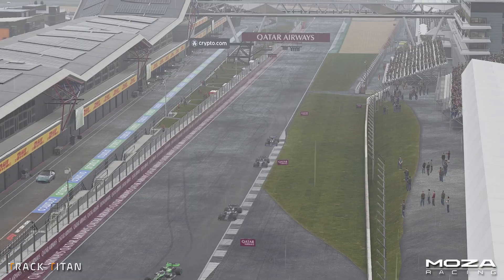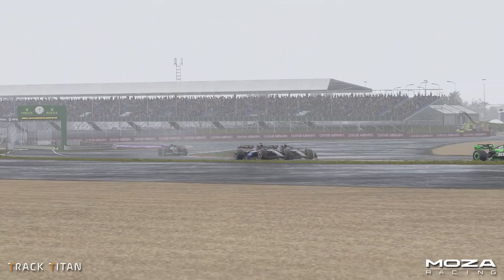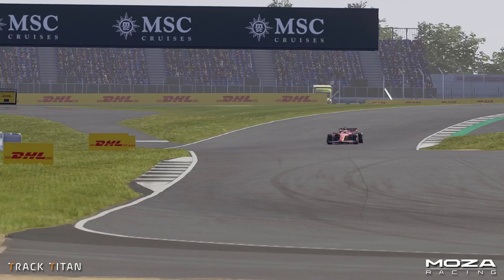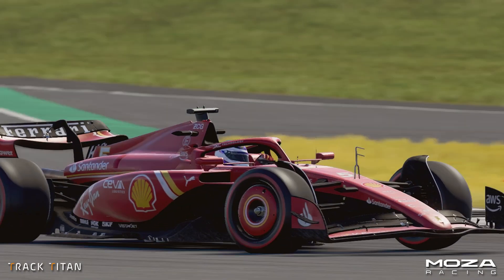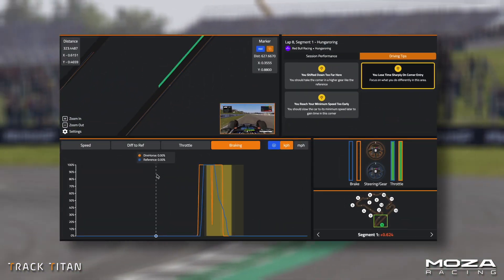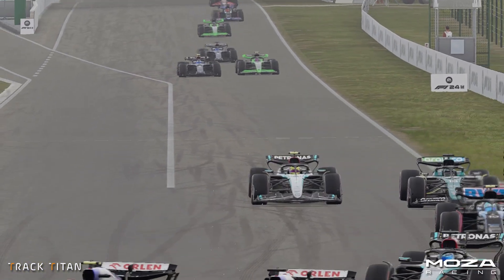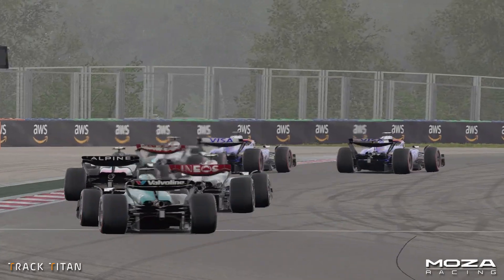The fourth and final overtake we'll discuss is the good old-fashioned dive bomb. Simply put, this is where you out-brake your opponent into a corner. Before undertaking this, you need to figure out how late you can brake. You can do practice sessions using trial and error, or you can simply check on Track Titan. Into Turn 1 at Hungary, we can see I was braking slightly early, so with this new information I could brake later and make a decisive pass into the corner.